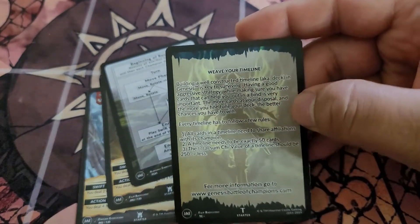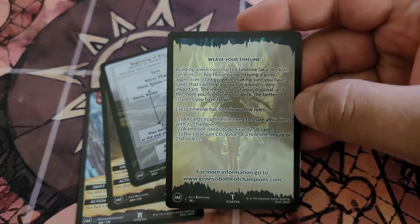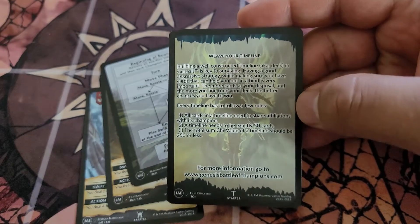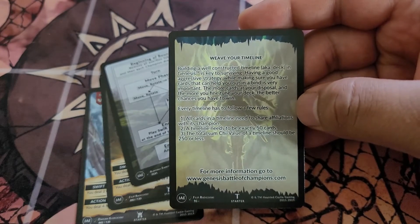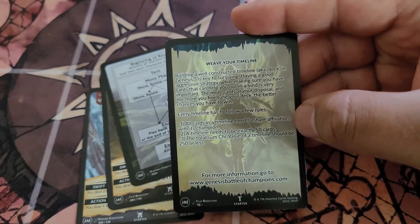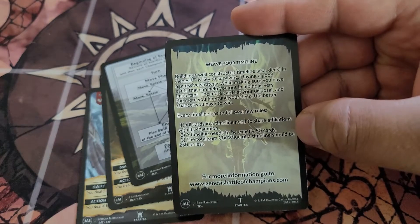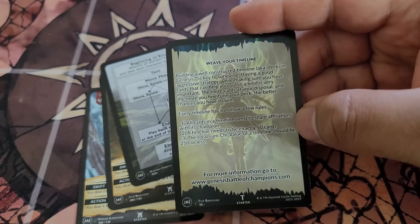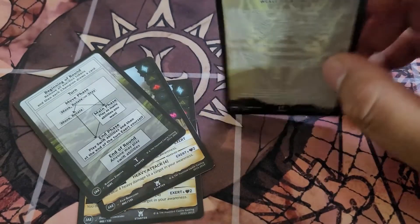Here is how to weave your timeline, so once you go to expand this deck from a 40 card deck to a 50 card deck, this has all the rules set for that. There are basically three rules: all the cards in your deck need to align to the attributes of your champion, the timeline needs to be exactly 50 cards, and you need to have the total sum of the chi values of your cards be 250 or less. More information on that can be found in other videos on this channel — I'll put a link in the description below.